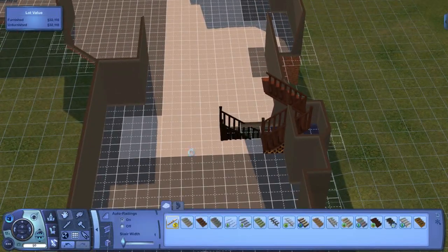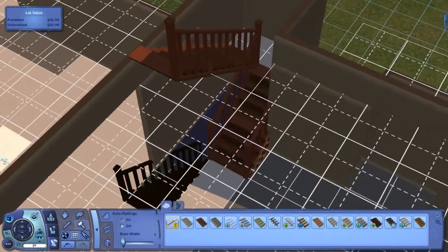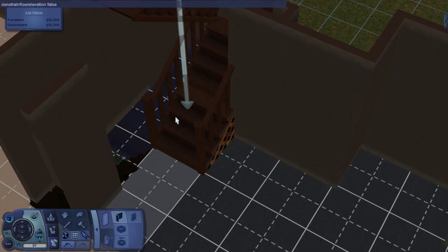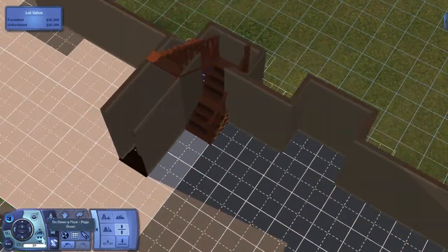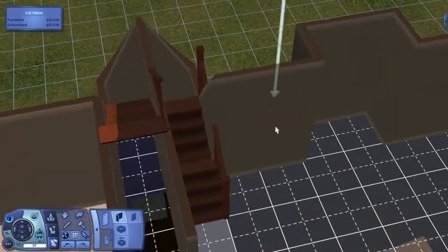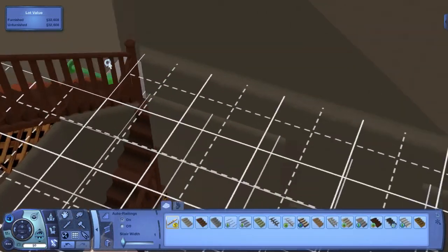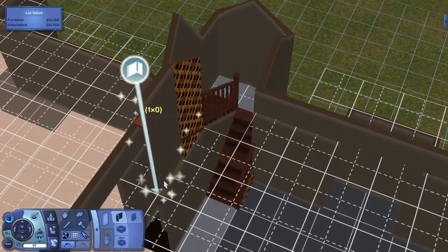Something I should mention in case you guys don't know — the cheat I'm using to change floor height levels is 'constrained floor elevation false,' and you can turn it off with 'constrained floor elevation true.' It allows you to change floor height levels however you want, but sometimes you have to be careful not to leave it on because you can accidentally mess things up. I think that and 'move objects on' are the two most important cheats for building.